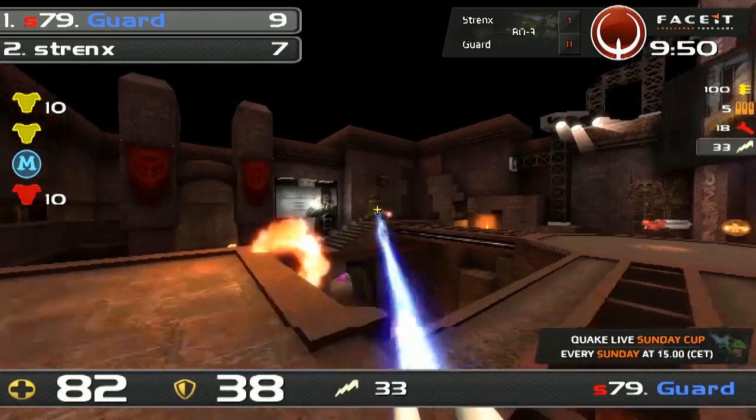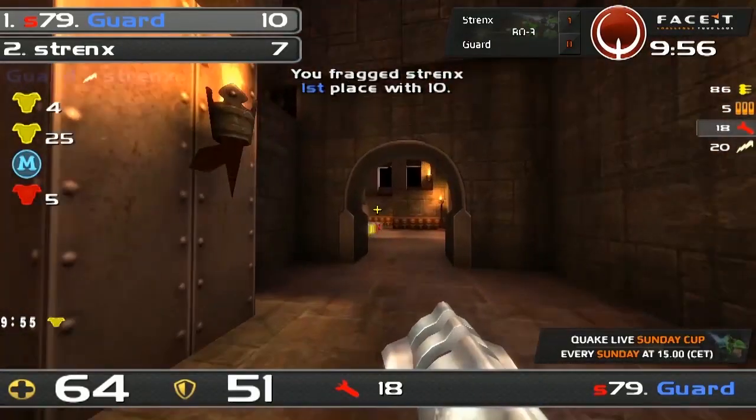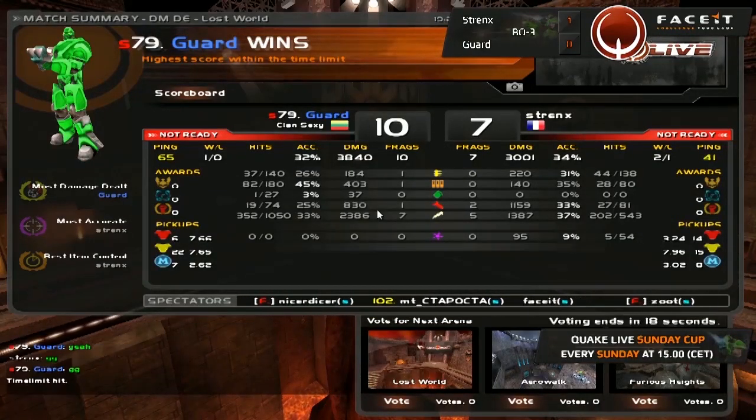Big cross to Guard — that was a massive, massive play going on there. GG — it's called by Strengths. Fantastic Lost World game on today's Cup. Final score 10 to 7, Guard taking that one.